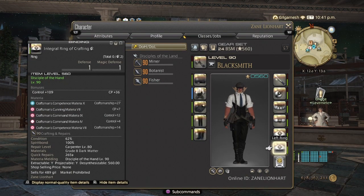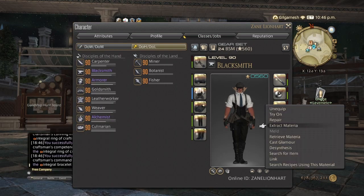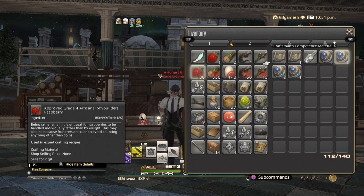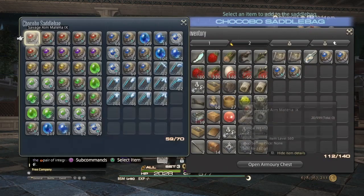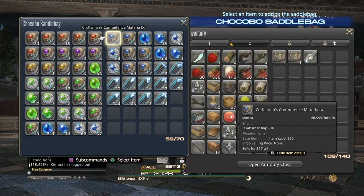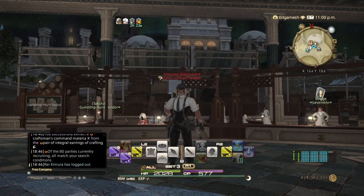Go to extract and we'll see what we get. You don't have to have expensive melds — you can just use grade ones if you want. Make a separate set: one for spirit bonding and one for actual crafting. We ended up getting one Craftmanship 9, one CP9, one CP10, and two Control 10 — not bad. We'll plop this into the chocobo saddlebag. I've been doing this for a few hours and look how much material I've gotten so far.